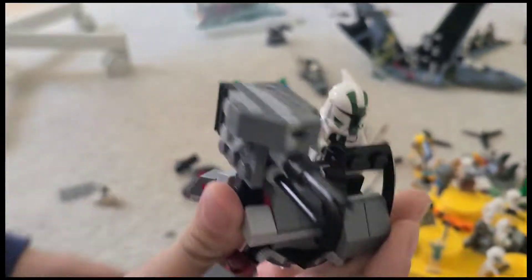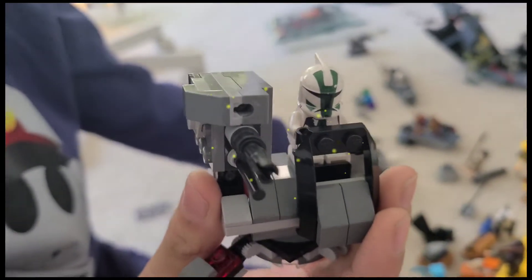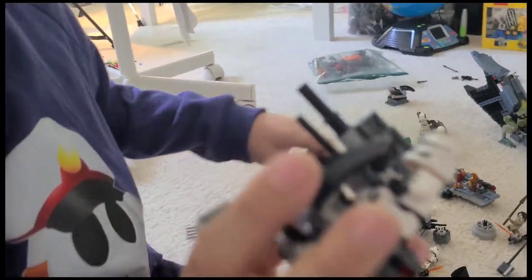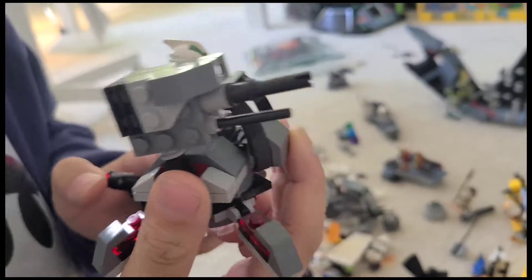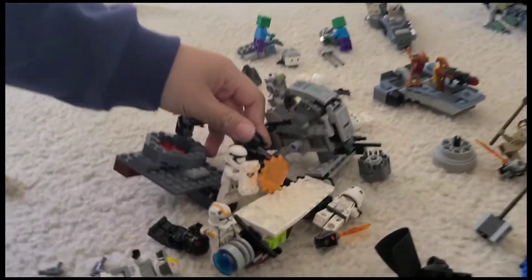Let's start with this. First, you probably saw this before in Diorama number 2 — ta-da! The retractable turret. I put it on a platform over here because I'm missing two legs, but if you had those two legs, that thing could actually stand up by itself.